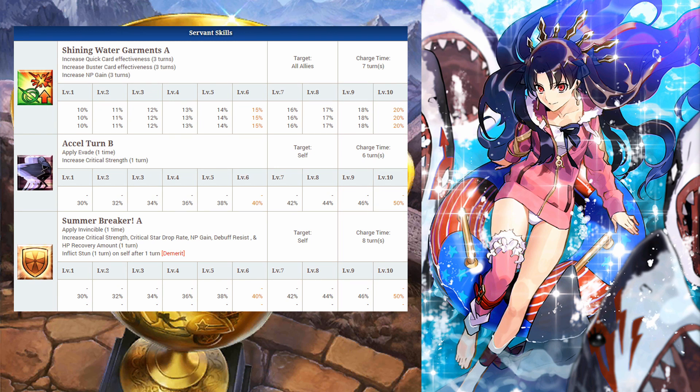Summer Breaker is pretty awesome with a downfall of being stunned next turn. This increases Ishtar's strengths and weaknesses making her a good burst servant. When combined with her second skill, her crit damage will have a 100% boost. The problem is that you'll need someone else to generate the stars for her. This skill is meant for her NP attack. Ishtar's only way to create lots of stars is with her NP, so you'll be wasting the crit damage buff if the stars aren't created the turn prior. Therefore, you need another strong star generator.